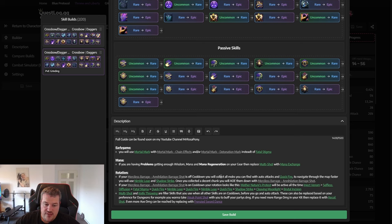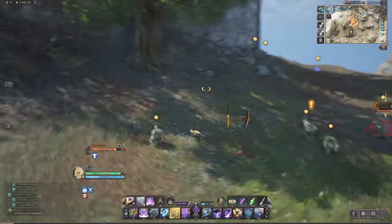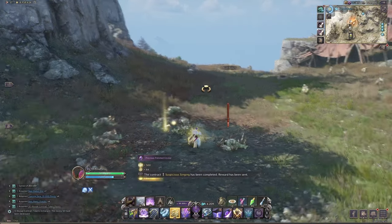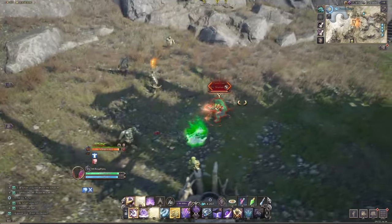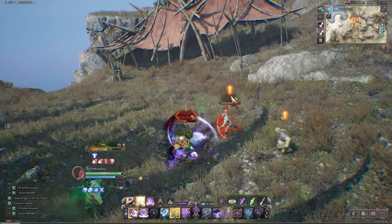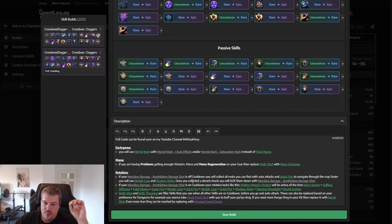When Merciless Barrage is off cooldown, use your mobility skills to navigate faster around the map, gather as many mobs as possible with one auto attack or Quick Fire, then pop Merciless Barrage and they're all dead. While it's on cooldown, kill mobs in a different rotation: keep your stealth buffs applied — Mother's Nature active, Inject Venom up, Selfless Diffusion active. Depending on monster health, either use Fatal Stigma right away and burst with Quick Fire plus Nimble Leap resets, or chip the monster down first then use Fatal Stigma to guarantee the cooldown reset.